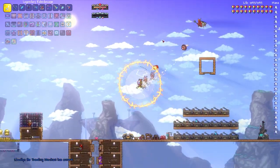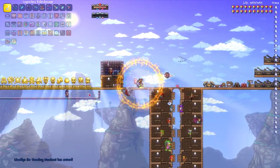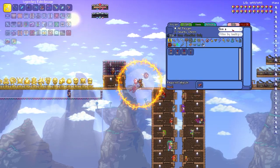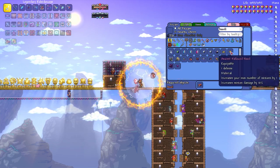Rogue is somehow worse than summoner, which is already the hardest class to play because of how squishy it is. For example the Hallowed Hood gives like one defense — that's kind of ridiculous.